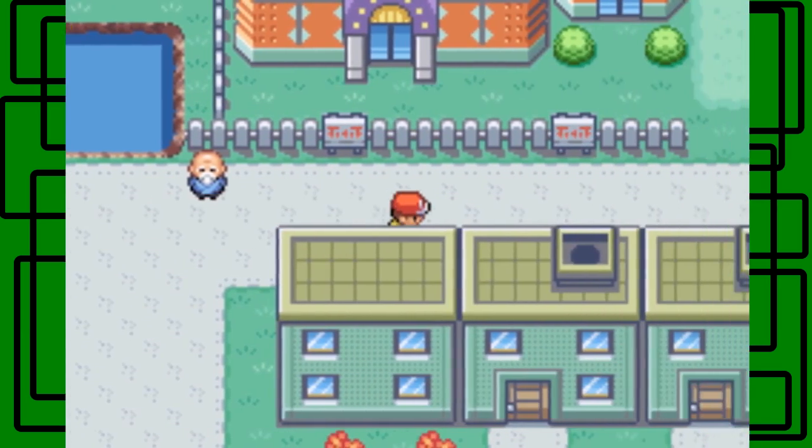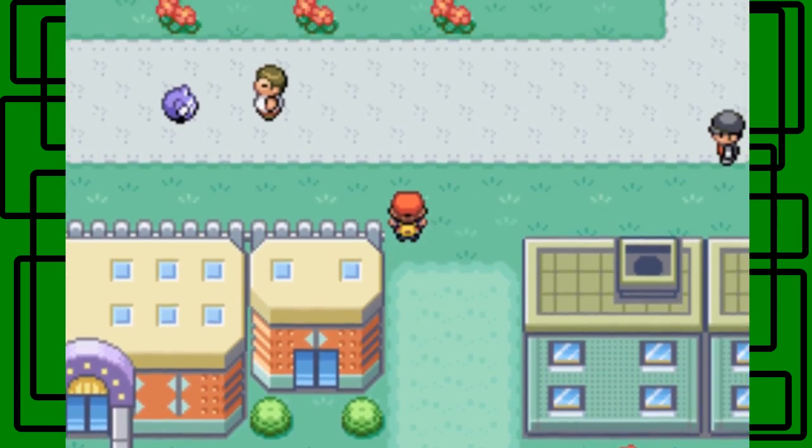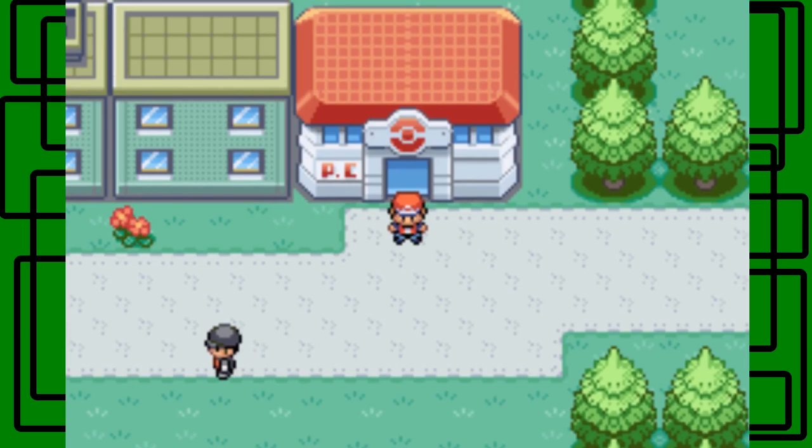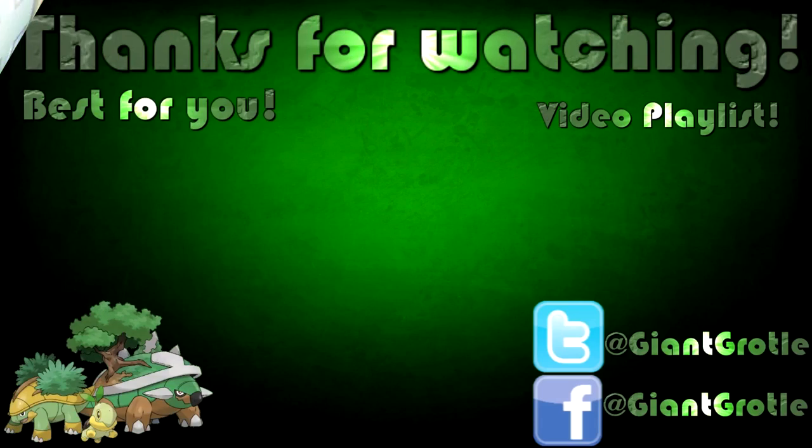I think I'm at another stopping point right here. So this has been the end of this part, and the next part we'll take on more of Celadon City, where we'll probably take on the Game Corner and stuff. So this has been Giant Grotl again. I would like to thank you for watching, and I hope to see you guys in my Pokemon Leaf Green walkthrough guide.